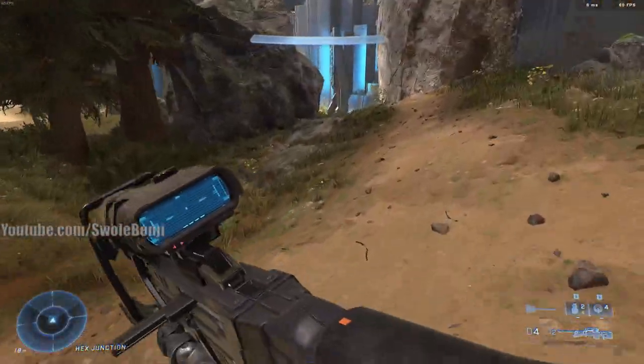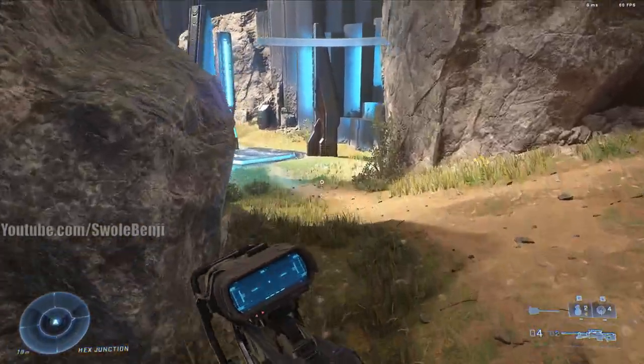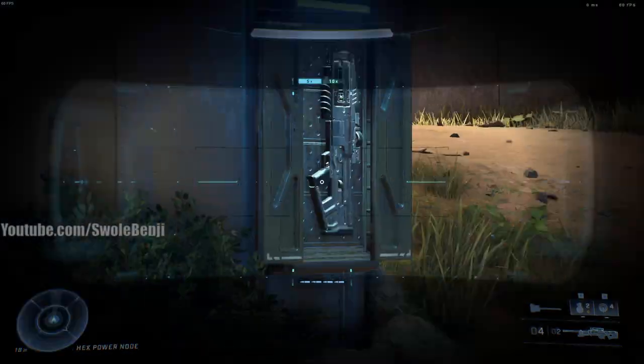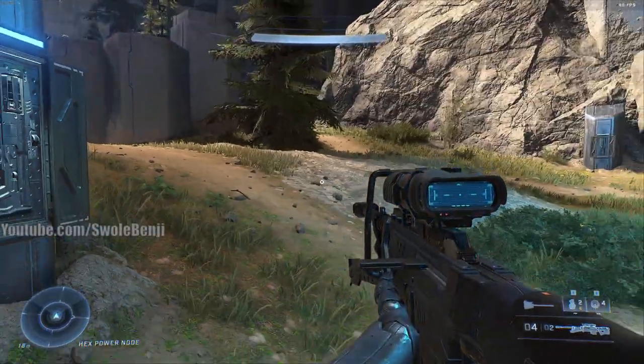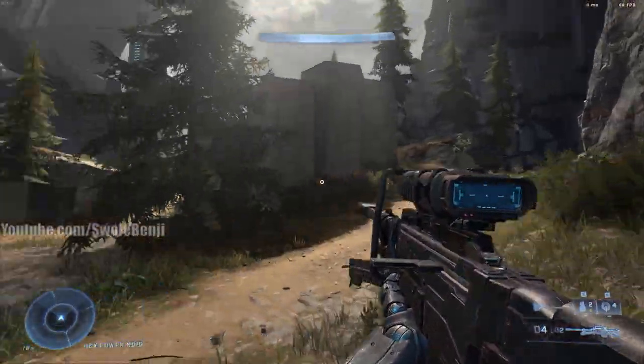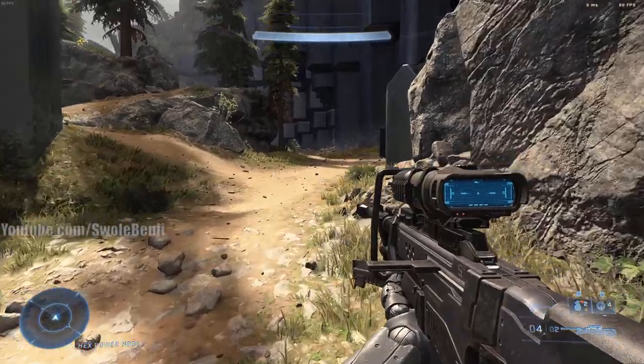Continuing exploration of the outer edges — press Z to see weapon spawns. There's a Needler, a Hydra, and these spawns are mostly random. There's a Heat Wave here, and there's also a big Heat Wave spawn in the middle.